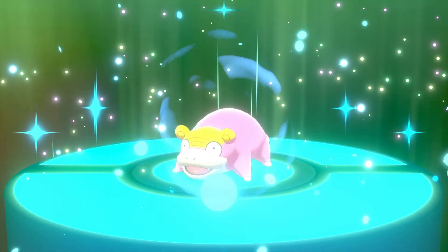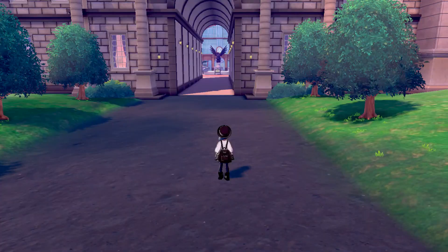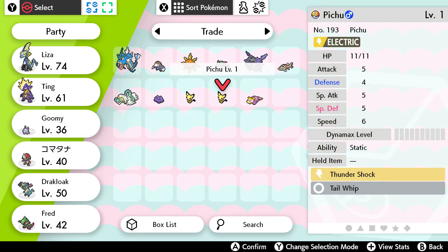The slowpoke — yes, I was actually thinking about egging my Slowpoke. I love my Linoone — I need to get him higher up. It's a level one but it's from Spain, so I have a chance to get a shiny probably.